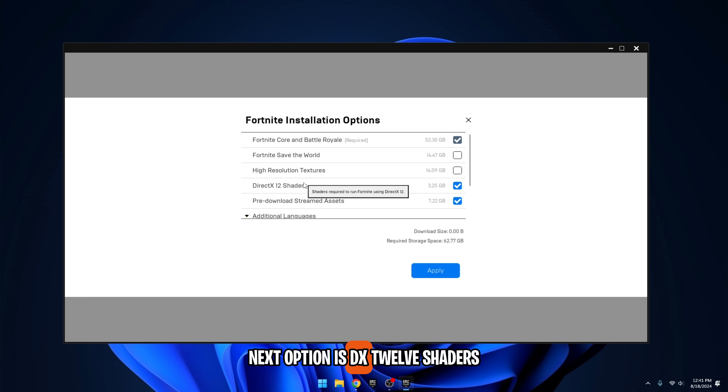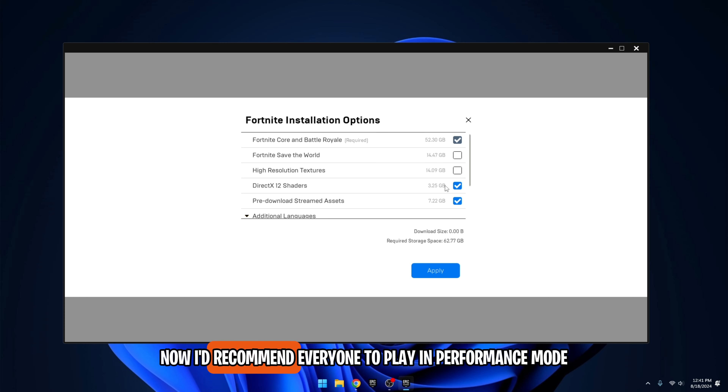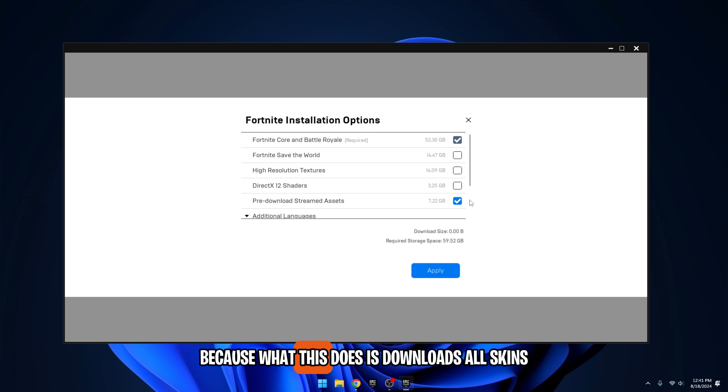Next option is DX12 Shaders. These are shaders required to run Fortnite using DirectX 12. I'd recommend everyone to play in Performance Mode. If you don't use DX12, then uncheck this. Lastly, we have Pre-Download Streamed Assets. Enable this option because it downloads all skins, pickaxes, and other cosmetics saved to your PC. If you don't have this checked, every time you come across a player, you would have to download their skin while in a match.